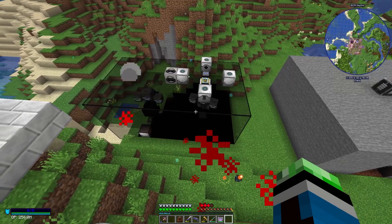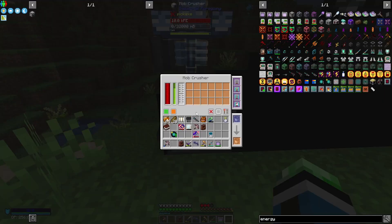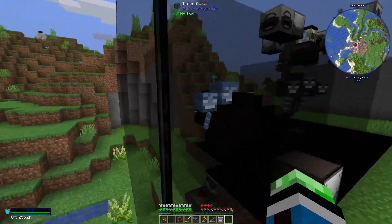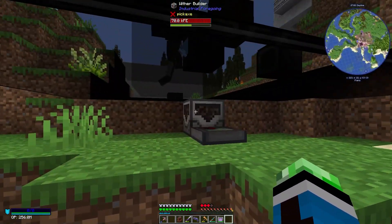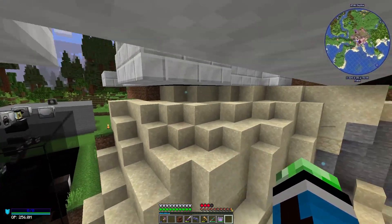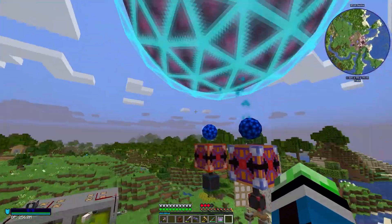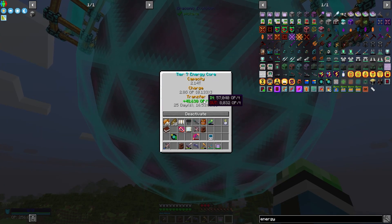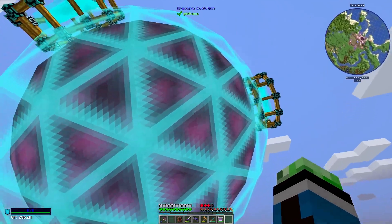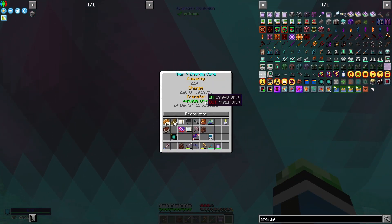The withers are doing their thing, so I just need to let them die. Does this thing detect if there's a wither and not build until the wither is dead? Because that's actually kind of cool if it does. It's very nice just having a bunch of power sitting here.